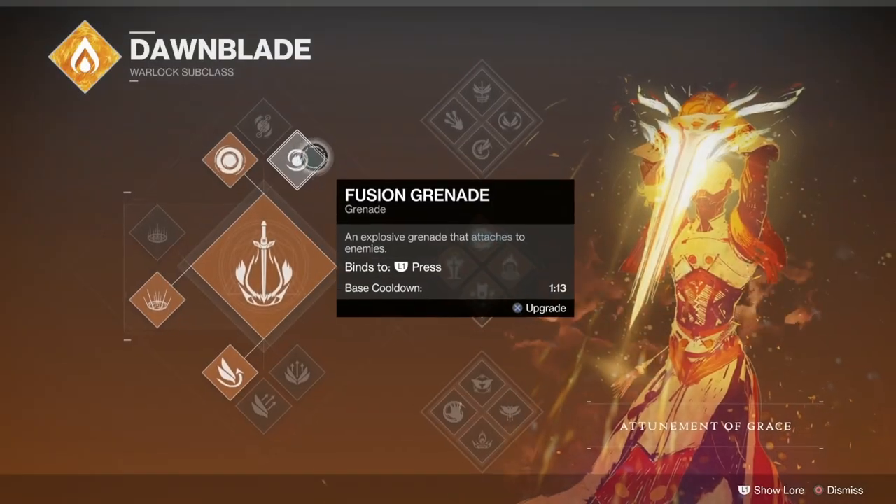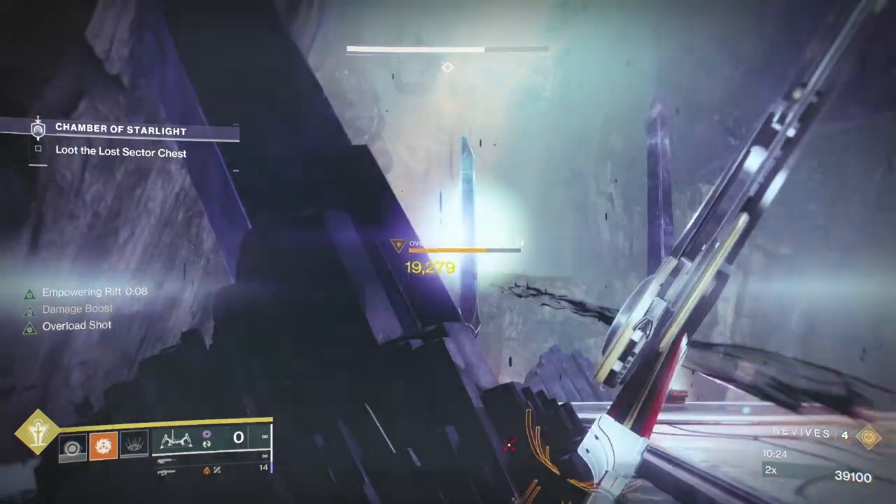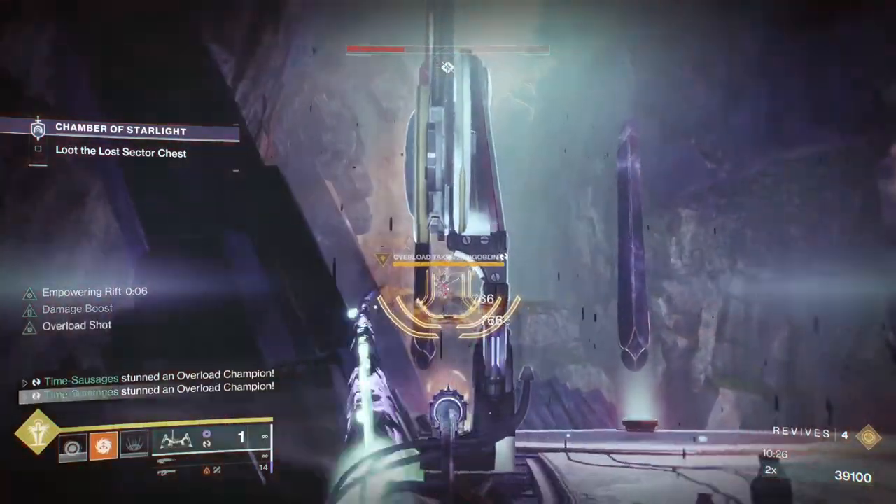So let me show you what I've got for my set up. Well, it's a solar burn, so I've gone for my Dawnblade, and I've gone for my Well of Radiance as well, to protect me whilst I burn.